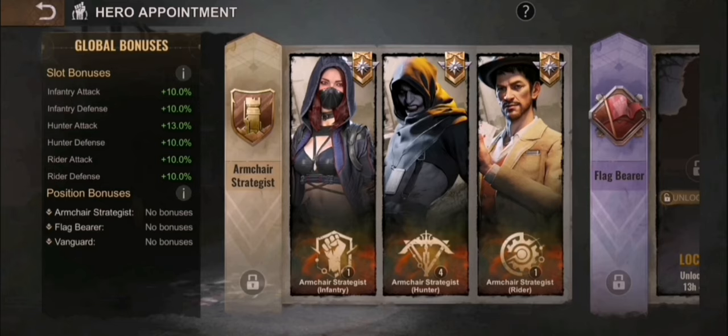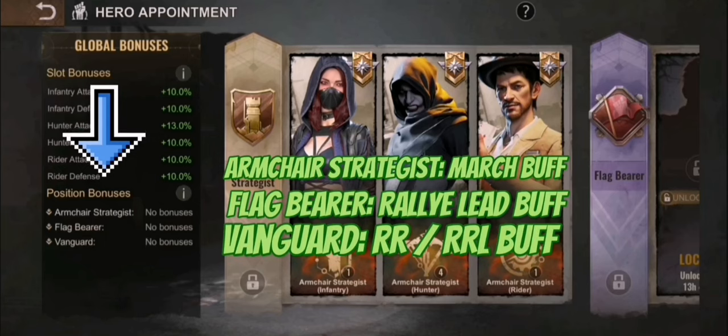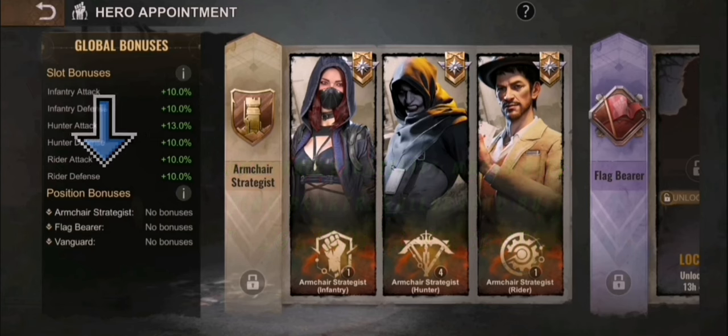Hero appointment has three position bonuses: the Armchair Strategist, the Flagbearer, and the Vanguard. The Vanguard is for Reservoir Raid and Reservoir Raid League — that will take you a couple of days till it's unlocked. Flagbearer is for Rally Leads, and the Armchair Strategist is for March bonuses, so that's for kind of everyone. The Flagbearer should only be pushed by the Rally Leads, and they should mainly focus first on the Flagbearer. The Vanguard is only interesting for people who play Reservoir Raid League, because that will give them a huge bonus, but it's an expensive bonus. So let's go back to the slot bonuses.